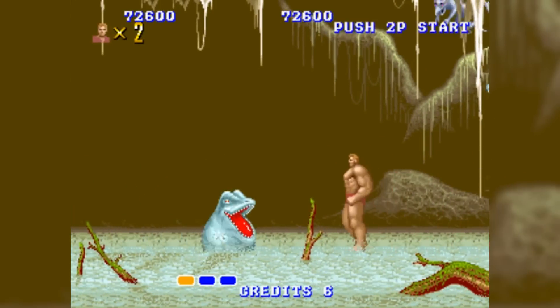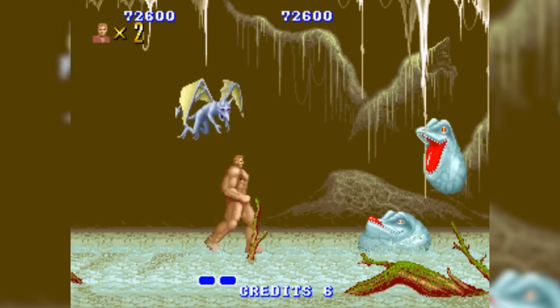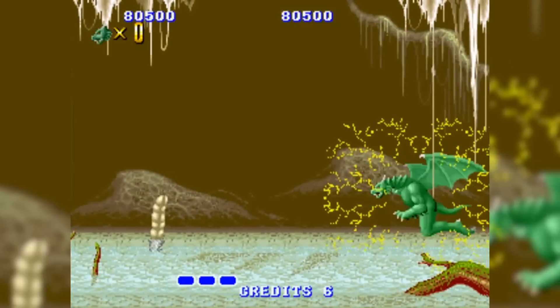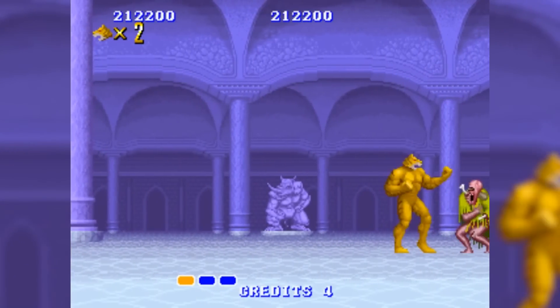Collecting three of these power-ups would transform you into a beast hybrid, and it changed each level. The first stage you would transform into a werewolf. The second stage, a dragon. The third stage, a bear. The fourth stage, a tiger. And finally, a golden werewolf for the final stage.